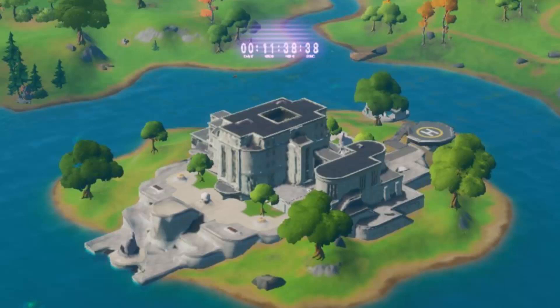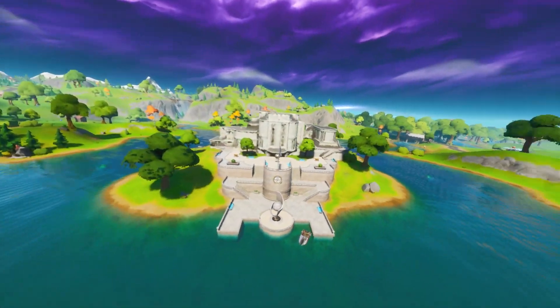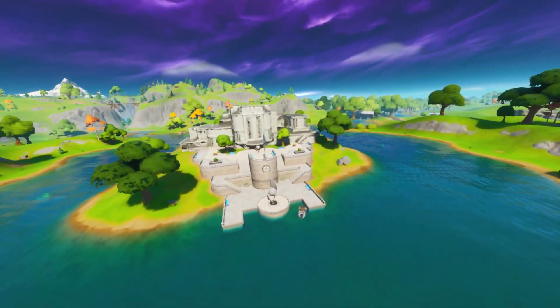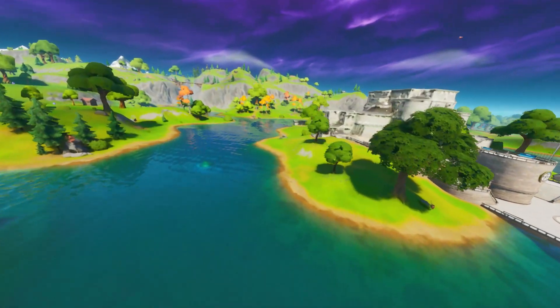In the game files it is noted as the Doomsday Event. Now this does not mean that there is actually going to be any doomsday, because this is just what they call it inside of the game files. The interesting part is we actually do have challenges coming to the game as well, and these are called Storm the Agency.